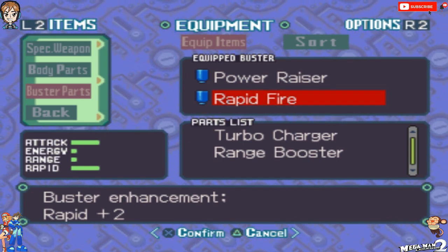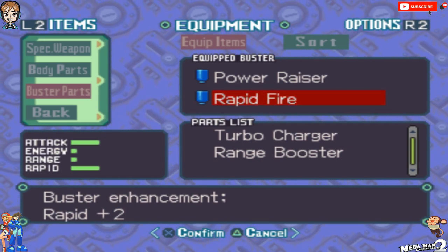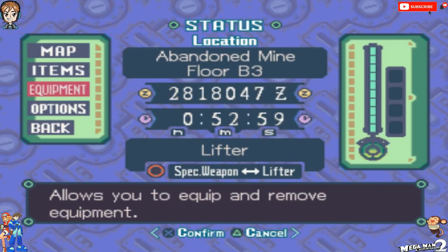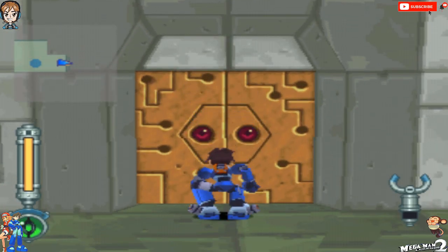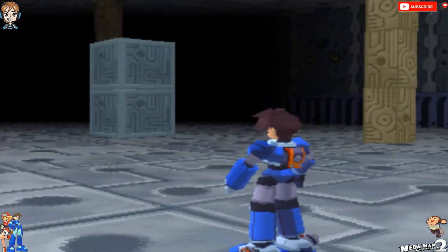Once we're able to — I assume — get an item that allows us to equip three Buster parts, Attack, Range, and Rapid are going to be the best ones for Mega Man. That's just my humble opinion. That being said, let's go in and find our first boss!